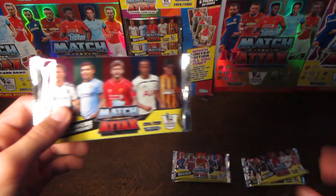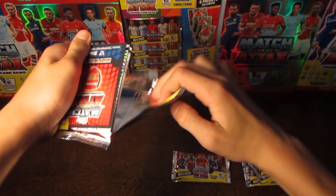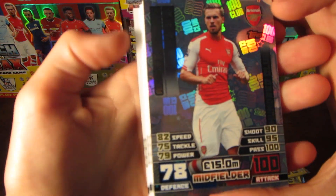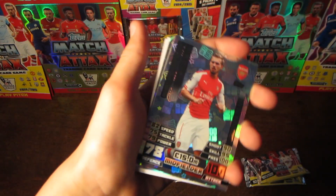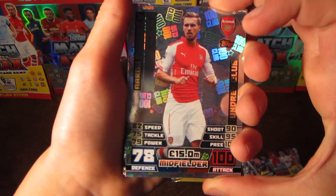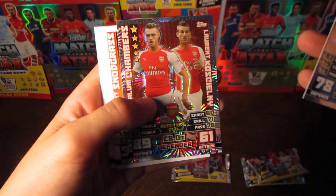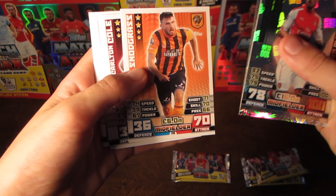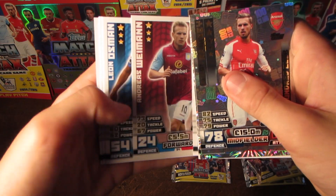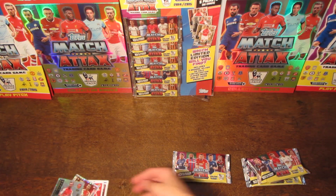We'll start with the Lallana and Aguero pack. Inside we've got an Arsenal midfielder, and it is Aaron Ramsey 100 Club! That is a fantastic pull. I've only got Hugo Lloris so far, and I've got him twice. But we now have a second 100 Club for the collection - it's Aaron Ramsey, and that is a brilliant pull. We also pull Lauren Koscielny, Callum Chambers, Robert Snodgrass, Carlton Cole, Matty James, Ryan Bertrand, Weimann, Osman, Trippier, and Debussy. So that's a fantastic pack to start off with.